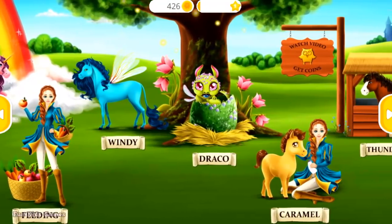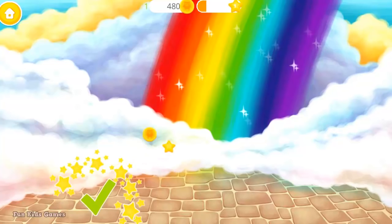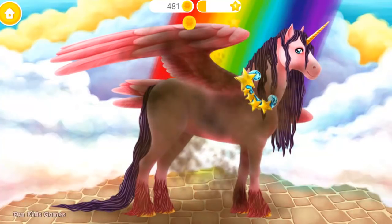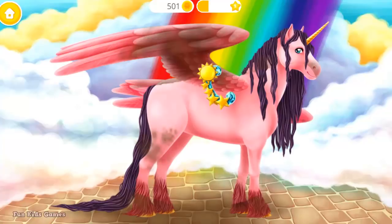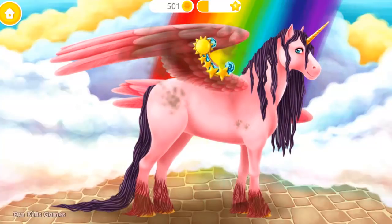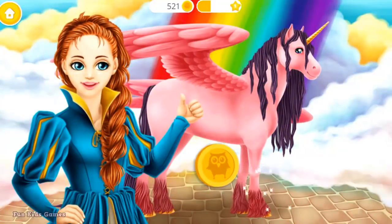Welcome to the Horse Club! Beauty — collect all the coins. Take care of Beauty. You're doing great! Get rid of dust. Yay! Much better!